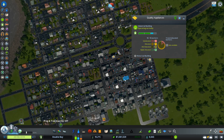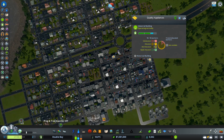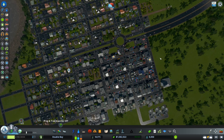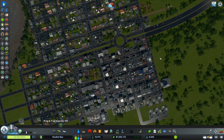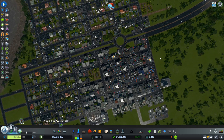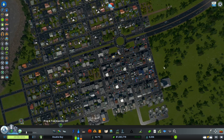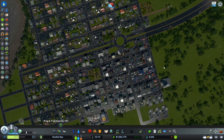Service coverage is a number of things that impact your industrial and offices. From highest to lowest impact: cargo transport is by far the biggest one, followed by fire department, public transport, police department, healthcare, death care, entertainment, schools, noise pollution, and ground pollution. The best thing you can do is add cargo transport, fire department, and public transport, and you'll reach level three very easily.